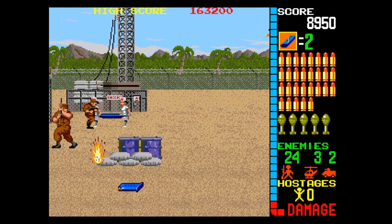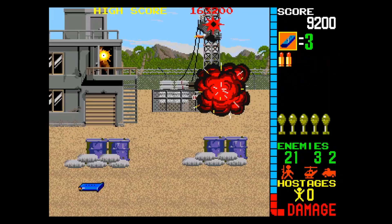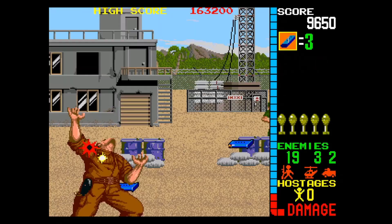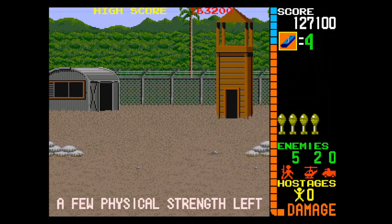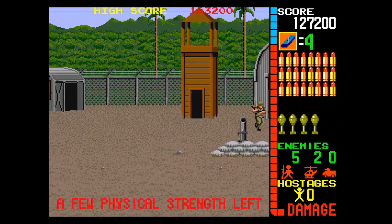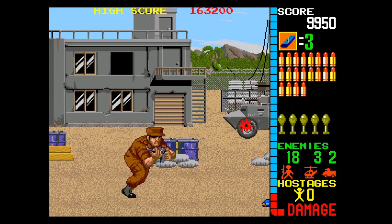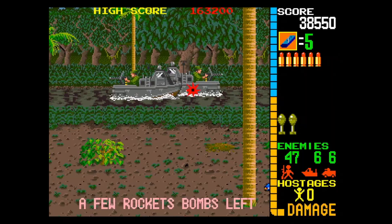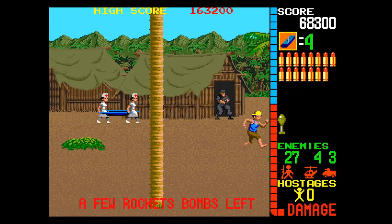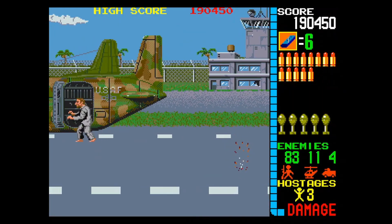Throughout each stage, health and ammo pickups become available, which are usually obtained by shooting at a defenceless animal or knocking down coconuts from trees. Health pickups come in the form of what I always assumed were bottles of Pepsi, which I assume Roy has to consume at the same time as shooting down enemies. The action takes place over 6 stages, with the opening scene at the communication setup, then through a jungle, a village, an ammunition supply station, and finally an airport where you attempt to help the hostages escape on a plane.